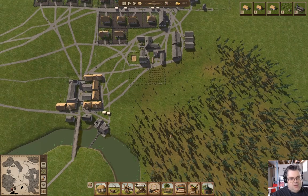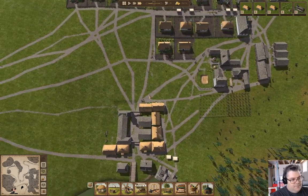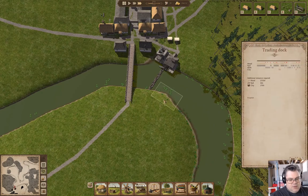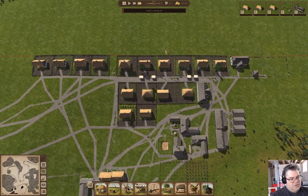That gives us access to more trading locations, including a place that takes charcoal. That's going to take wood. We've got all the stuff we need to do that. The family without the shoes is leaving — that is expected.